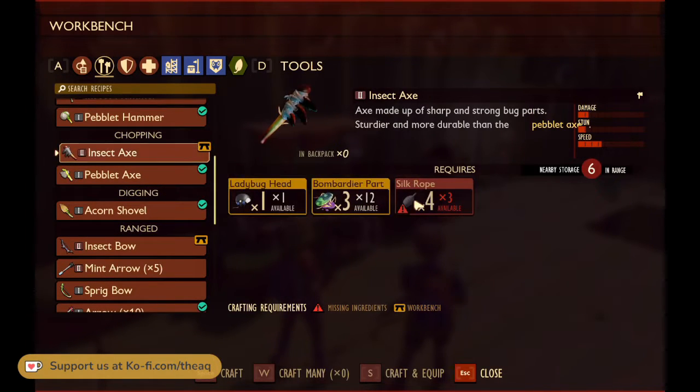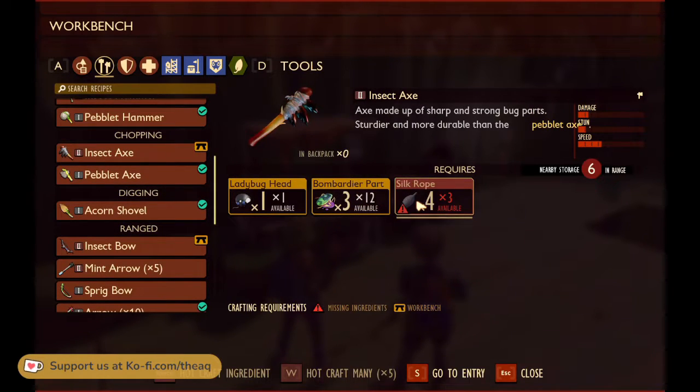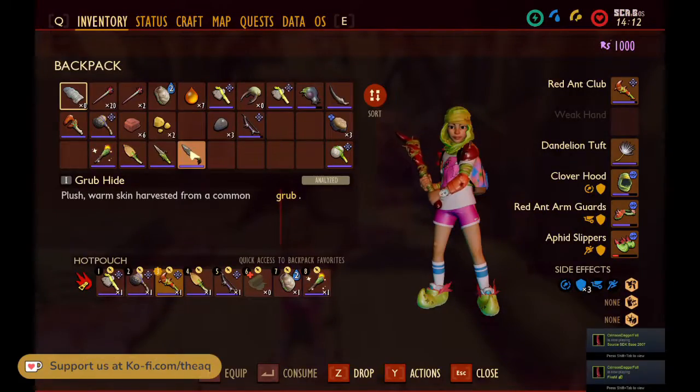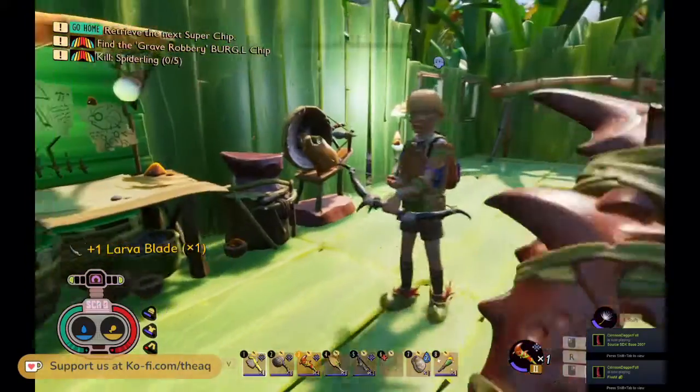We have extra harvest spikes. We just need more grub hides now. Yeah, and we also just need to go grab some silk rope real quick. I've been making some — there's five silk rope right here. We have enough to make the axe!